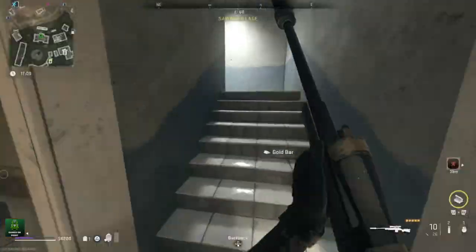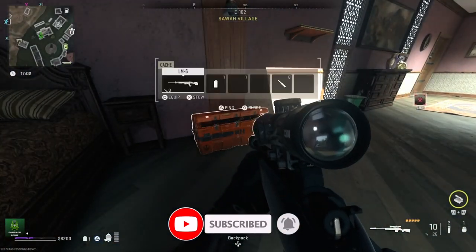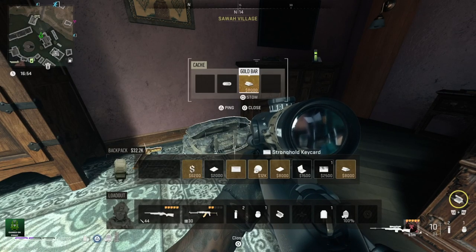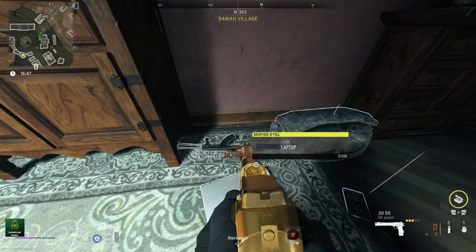Once this room is completely looted, unlock the door from the inside and head back to the roof. Drop into the second room for more of the same loot and if you are lucky you will also get the gold Desert Eagle handgun. Looting these two rooms will give you between $55,000 and $65,000 in loot that you can sell at buy stations, or if you want to just exfil with these items you can also do so.